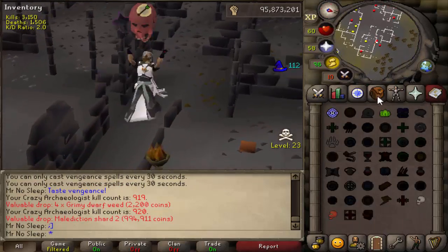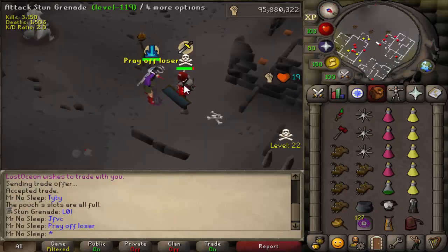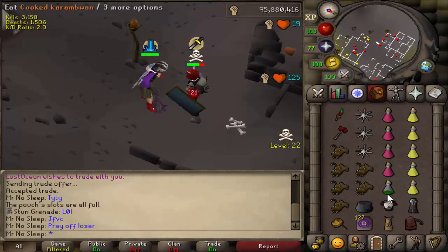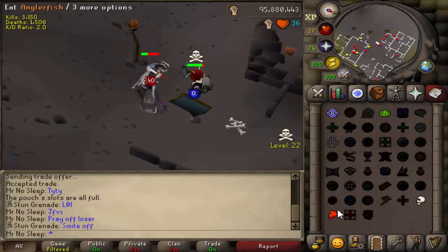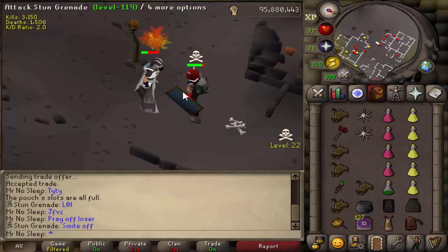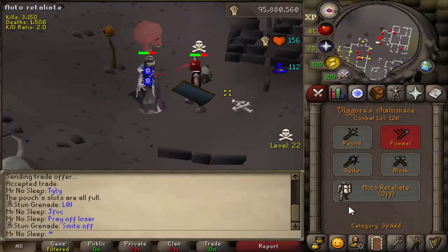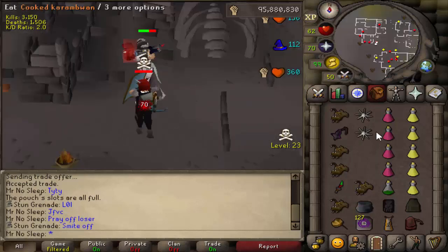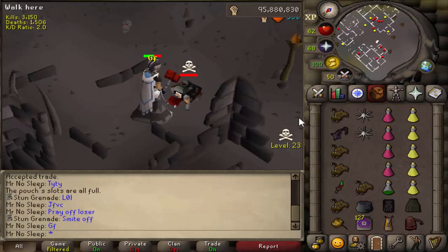Not many people kill this monster who aren't an iron man, so there are fewer Malediction and Odium Shard 2s in the game versus the other components. A lot more people kill Scorpia on a main for pet hunting, and you get those shards from Scorpia and Chaos Fanatic as well. There's no pet attached to the Crazy Archaeologist, so not many mains kill him.